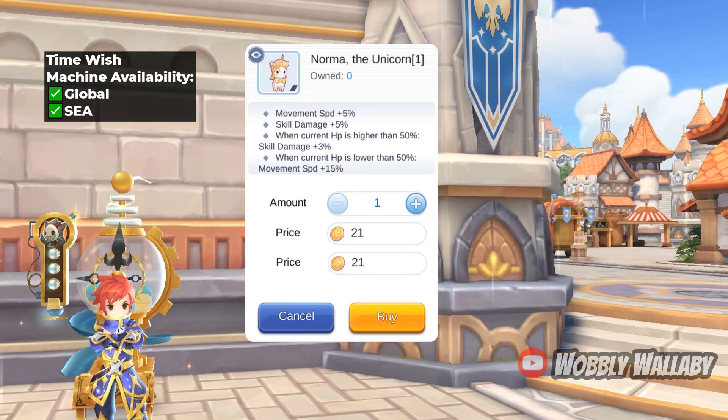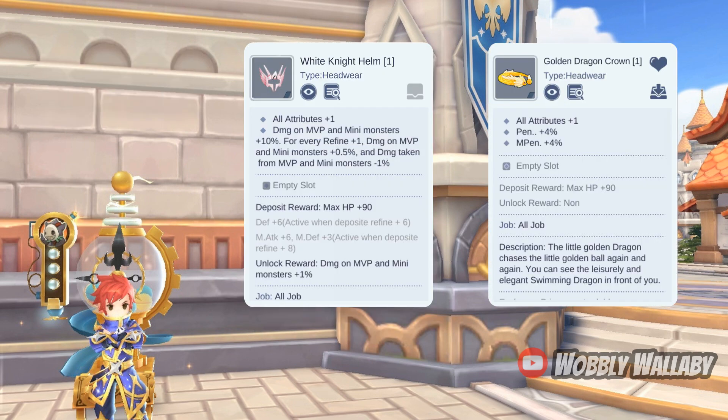Next is Norma the Unicorn. This is one of the best head items back in the day due to its skill damage and movement speed increase. Even to this day, this item has higher damage than some of the other gotchas. This item is especially good for Novice Guardian since an increase in move speed also increases its damage. Of all the items in the Time Machine, this has got to be my favorite, and it is a safe bet for many classes due to its unique buffs. For free-to-play alternatives, unfortunately nothing adds both move speed and a significant damage increase, so I'll go for damage-increasing head items such as a high-refined White Knight Helm, which is great versus MVPs. For other targets, the Golden Dragon Crown for the 4% penetration is quite good as well.